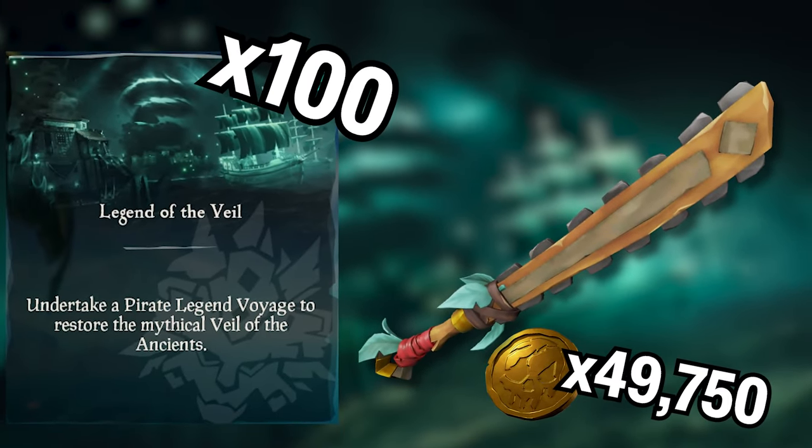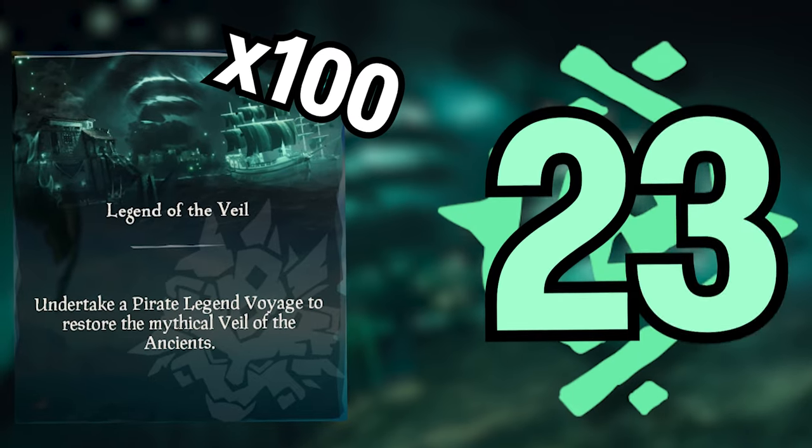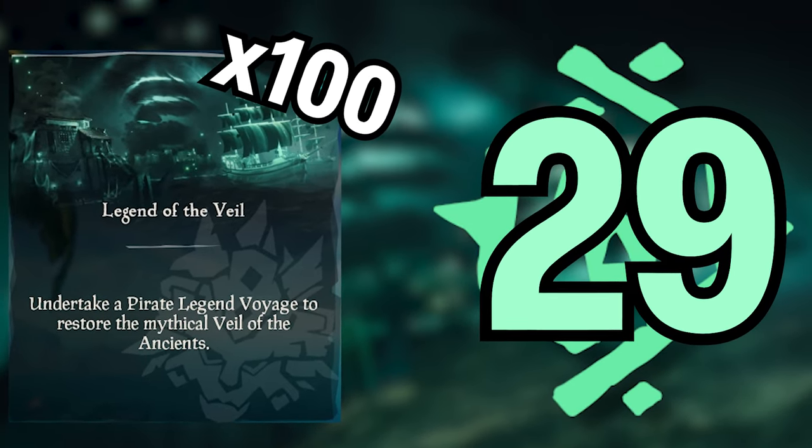Once you unlock it, it'll cost you 49,750 gold. So while you work the grind for 100 Veil voyages, you'll also be leveling up your Athena's Fortune rep for the first two swords.